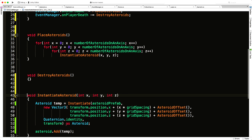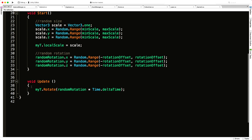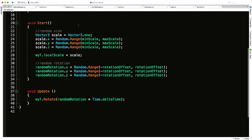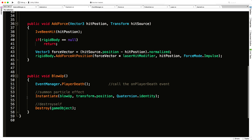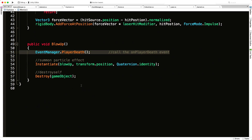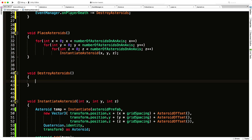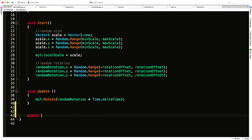I'm going to iterate through the list and call some function on each asteroid. Looking at the Asteroid class, I want something like a 'SelfDestruct' method. The challenge is the existing blow-up code fires off the player-death event, and we don't want that triggering again when asteroids die. So I'll separate concerns: create a 'PlayerDied' method that fires the event and calls blow-up, and a separate 'SelfDestruct' that can be called from outside the class — which means it needs to be public.